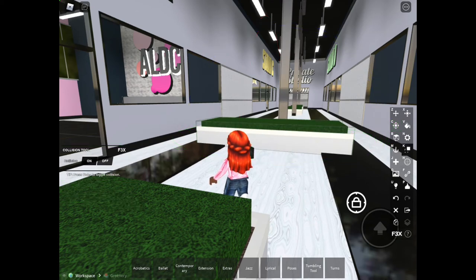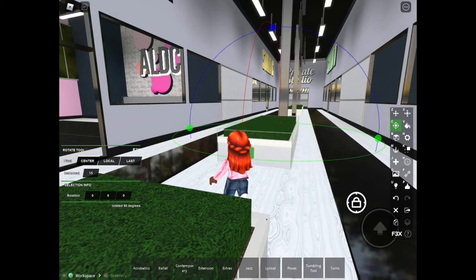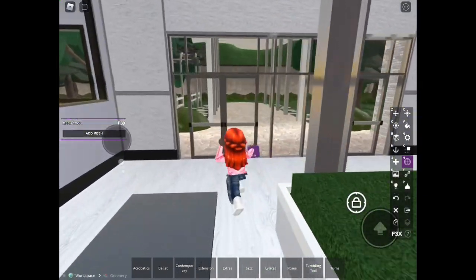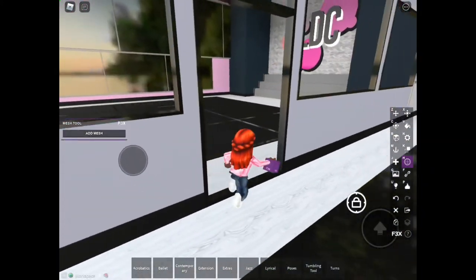I'm going to rotate it back to the way it was. The next tool is actually one of my favorite tools — it is the color drop tool. I'm going to go into the new studio to show it.